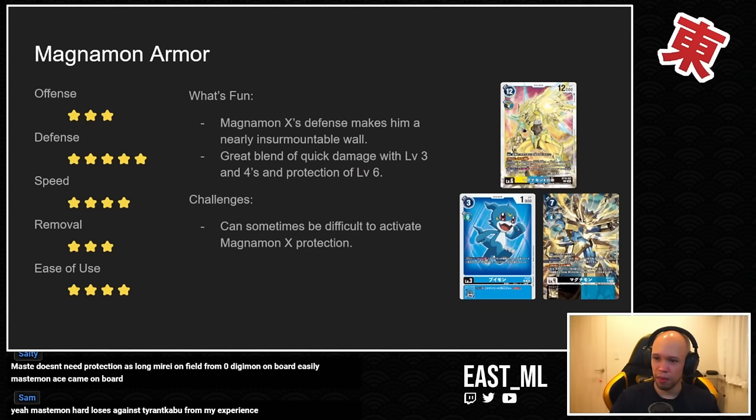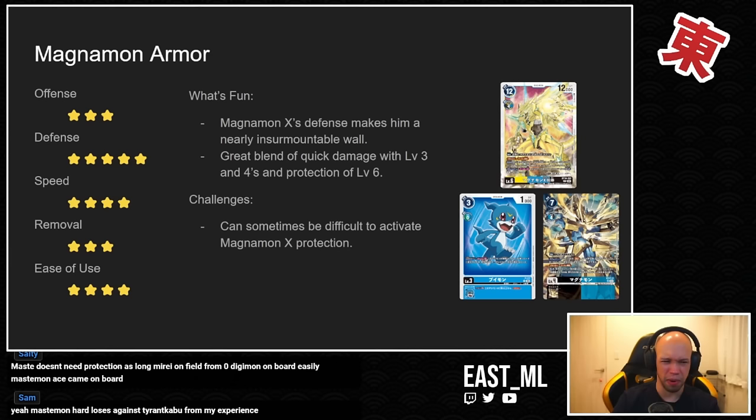Finally, Magnamon Armor — this is the version that has become popular recently. I still personally believe Vaccine Armor is the best of the three, but Magnamon Armor is just good — I can't say it's a bad deck. Magnamon X's defense basically makes him the wall you have to climb right now in the game — if you can't get over Magnamon X, you have no chance. It's a nice blend of quick level three damage, level fours, and the protection of a level six.